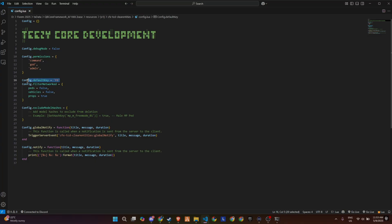Then we've got the filter networked section. This is where you decide what types of entities the script should ignore, like networked peds, vehicles, or props. For example, if you want to protect certain props from being deleted, just set it to true. You can also exclude specific model hashes using the exclude model hashes table — super useful if you want to protect player characters or custom mission props from being accidentally wiped. At the bottom, there are two notification handlers: one for triggering global announcements to all players before a cleanup, and the other logs info to your console. Both are fully customizable so you can style them to match your server's UI.